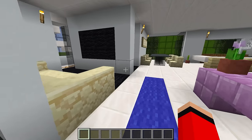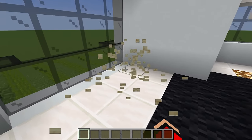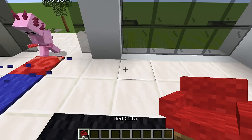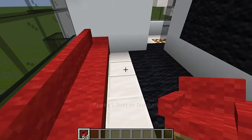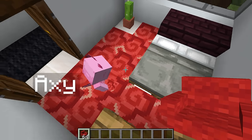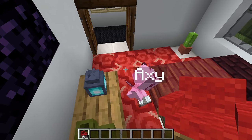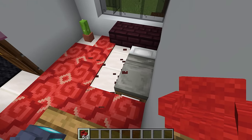This house looks like it wasn't built by me, so what we need to do is customize it. If Voodoo gets suspicious he's gonna think we're cheating. I'm gonna start out by replacing this couch with these red sofas because red is my favorite color. I'm gonna replace the carpets and beds too. Whoa, are you replacing the carpets to be red? That way Voodoo won't be suspicious.